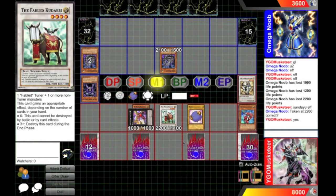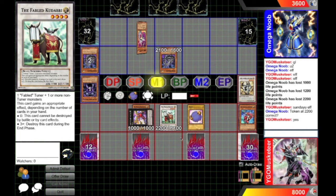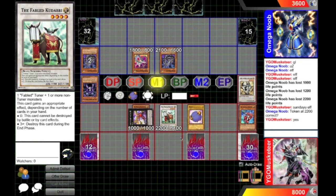I didn't use the Horn of the Phantom Beasts on Kudabi so that my token would have more attack, simply because I want it to be more of a surprise.